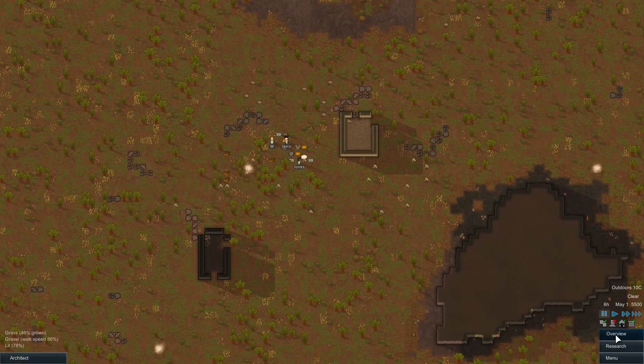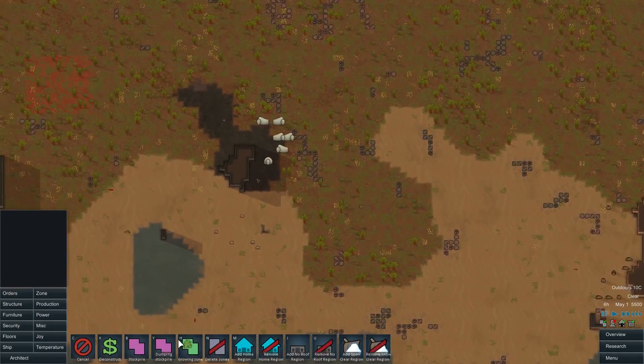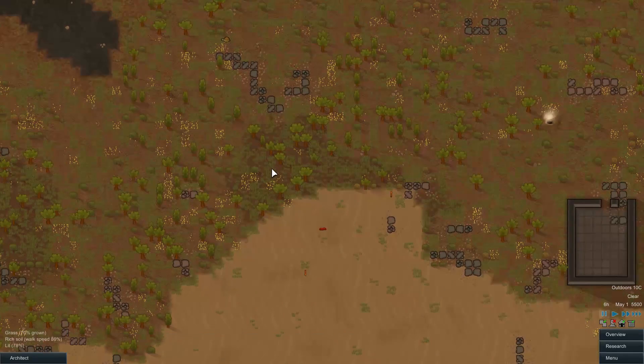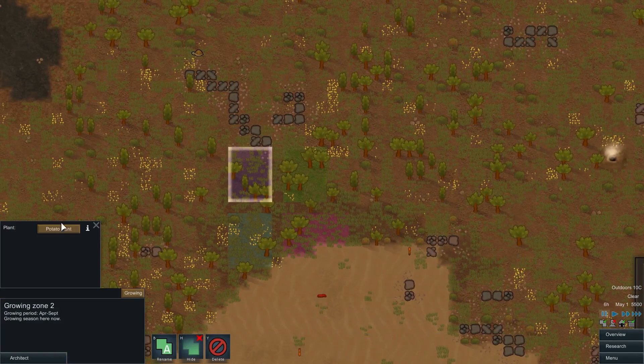We'll leave that as such for now. The only person not doing anything, because I don't have any constructing or mining queued up, is Jones, who I could have grow. So there's that — I'll set up a growing zone down over here. Rich soil — oh yeah, a lot of rich soil. Very nice.